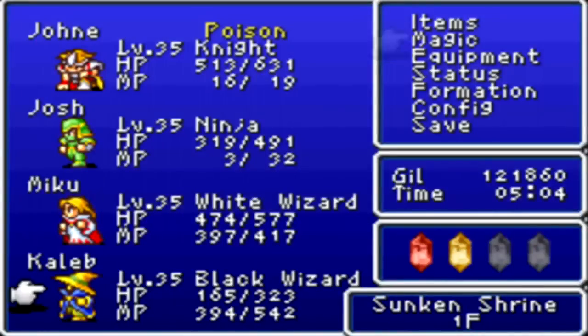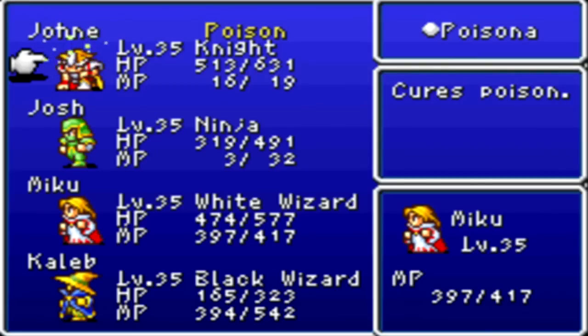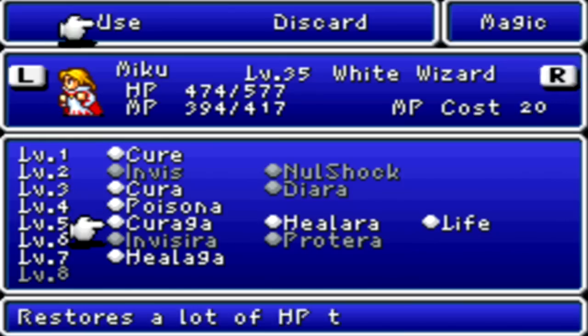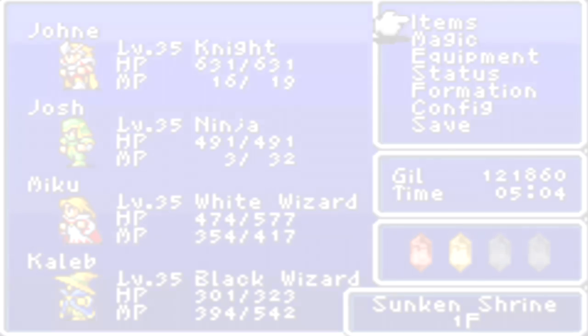Actually, I had a speech error in my last sentence - technically the Rosetta Stone isn't a treasure, it's more like a key item. Whatever. I really gotta start using that heal rod, or whatever it's called, in battle. Helps conserve on mana.